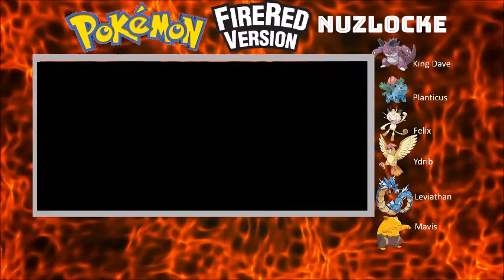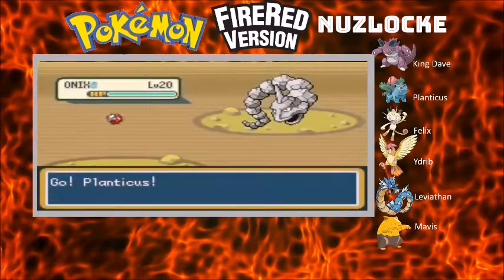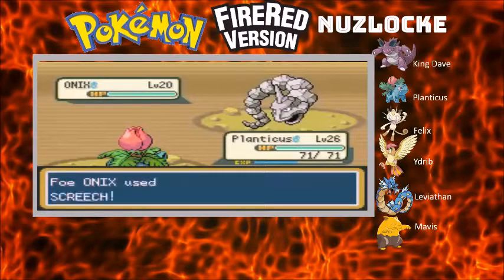Just need to be careful dealing with the rock types. I'm just worried about switching back into Edrip against rock types, so if it goes for Rock Throw then I'm screwed.